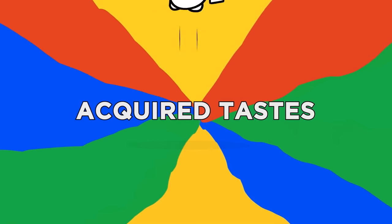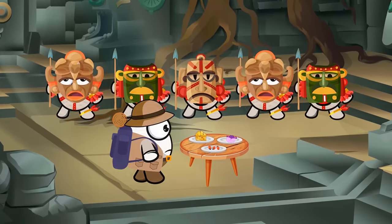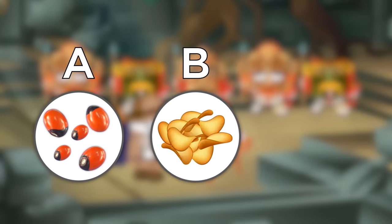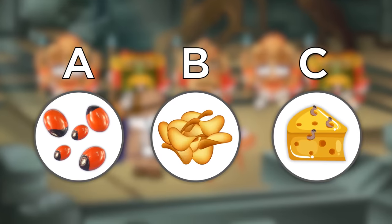Number five, Acquired Tastes. The temple people present you with three plates and won't take no for an answer. Forced, do you eat: A, a plate full of pretty legumes called rosary peas. B, locally prepared puffer fish liver sushi. Or C, maggot-infested cheese vile enough to be illegal?